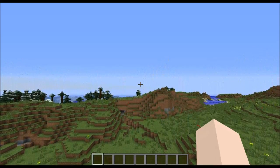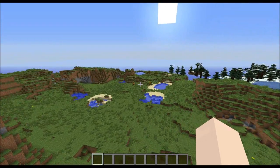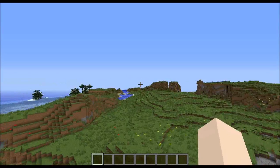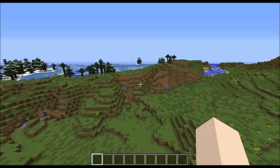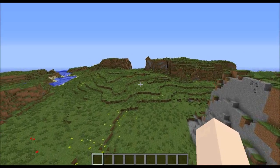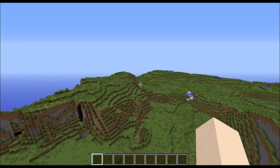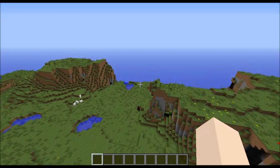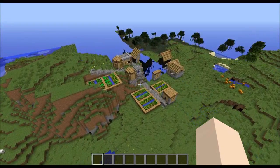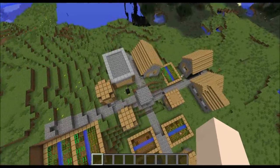As we start off here, we're kind of in a bit of plains, we've got some taiga, more plains with some pumpkins and some chickens. We started kind of facing this direction - we're facing here. Now I think we want to turn over this way. Just over here, between these two mountains, is the first village.